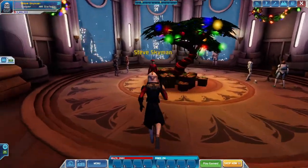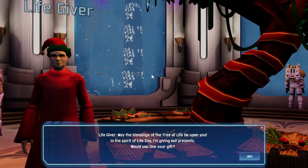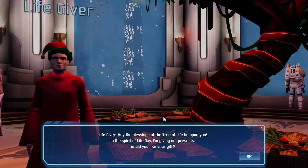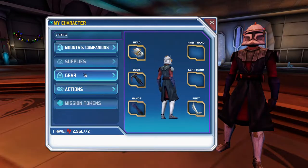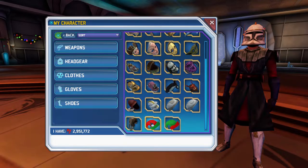There are two areas where the devs put free stuff. This life giver here says: 'May the blessings of the tree of life be upon you. In the spirit of Life Day I'm giving up presents. Would you like your gift?' And then when you hit OK, that's when you get two festive little hats. It's under your headgear — you get two of them with swapped colors.